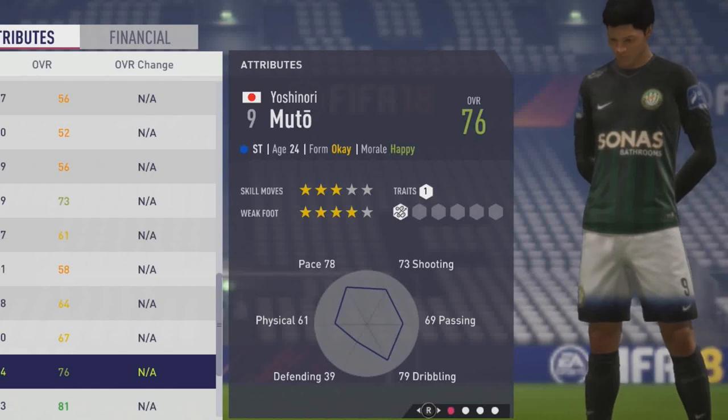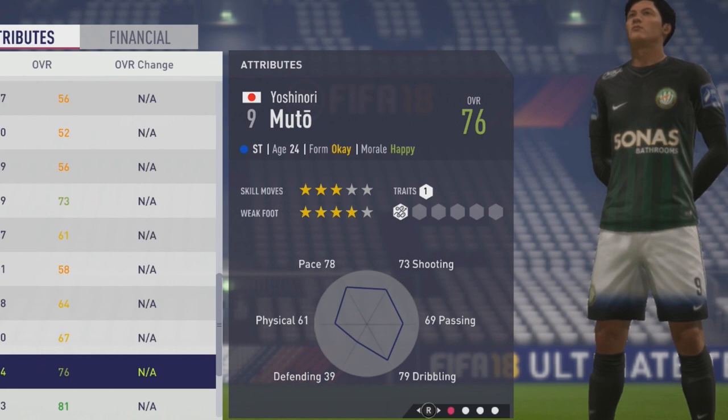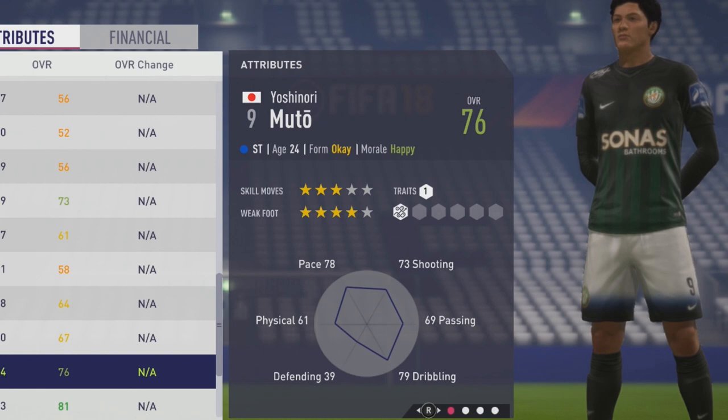Welcome to Inspire Go Test. I'm going to look at Yoshinori Muto, the 24-year-old striker. This is a 76 overall, so 3-star skill moves and 4-star weak foot. Love that 4-star weak foot for a striker.